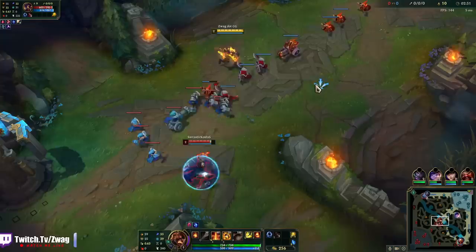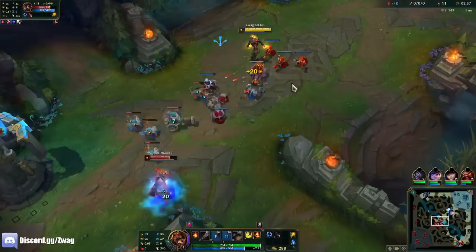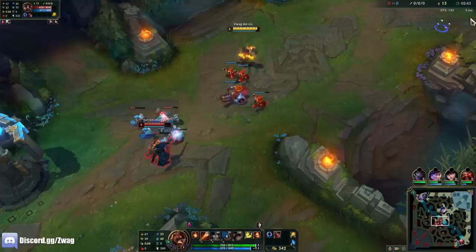We're against Evictor — he has Electrocute and Ghost. He doesn't have First Strike, and he doesn't have Teleport or Barrier to save him. Look at that, I can poke him with my E and he's like a mile away from the wave.